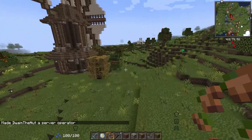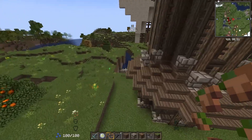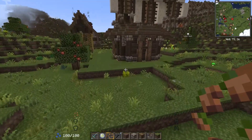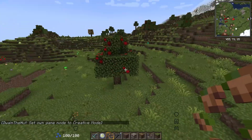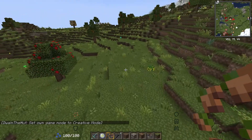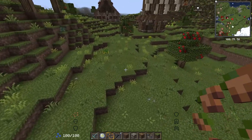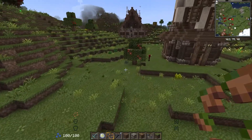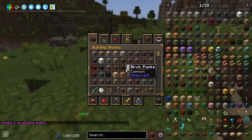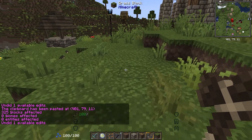I'm thinking to put the farm back here - get rid of this tree and put the farm on this side, right along here. Maybe put the farm all in this area - it's a pretty good spot for a farm. Let's paste. Wait, what is that? Does that not affect the blocks in the area? Oh it does - that's actually so cool!